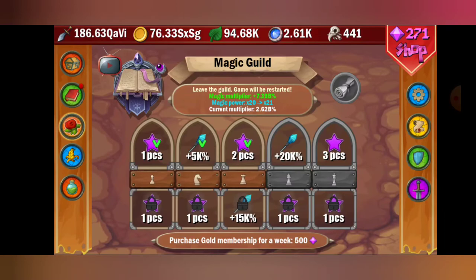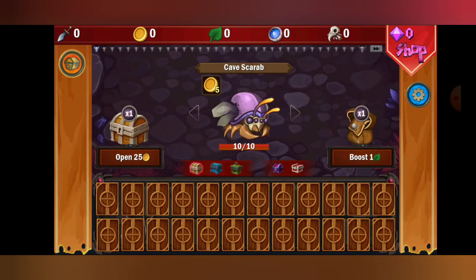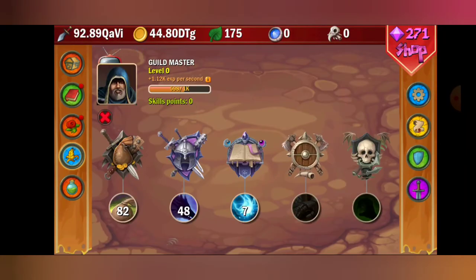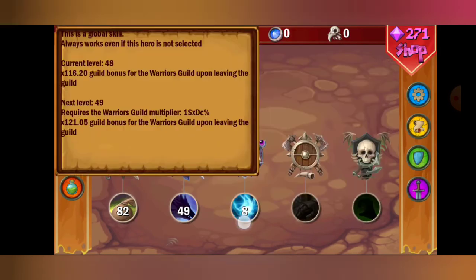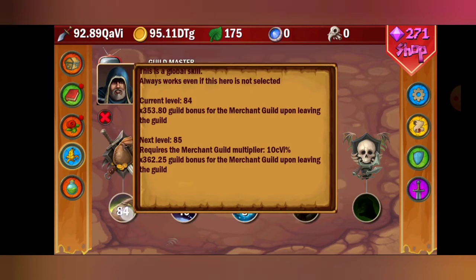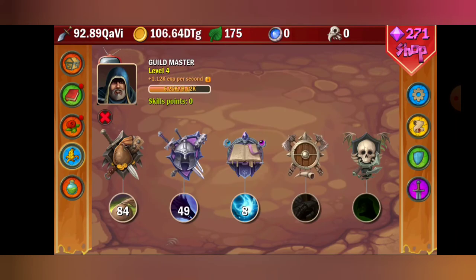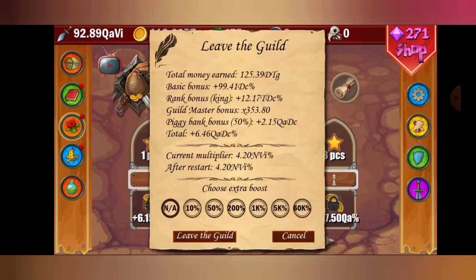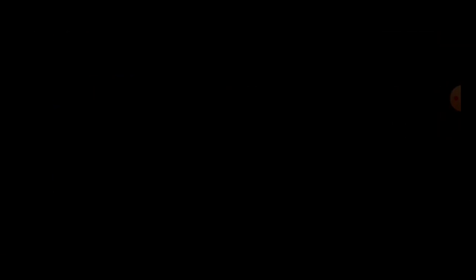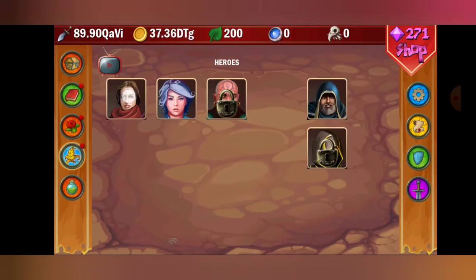That was basically everything I wanted to show you. Let me reset quickly and show you everything I was just talking about. This guy, the guild master, helps you boost all the guilds up. Make sure you get every guild upgraded until it says the guild multiplier is too low. Once they're all at that point, you know you're good. Then to get rid of them, just join any guild and leave it right away, and then you can pick the heroes that are worth it.